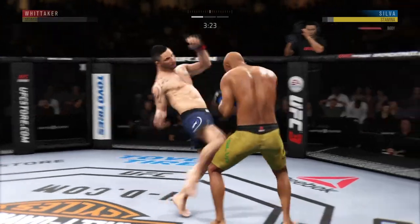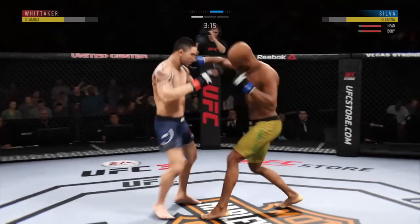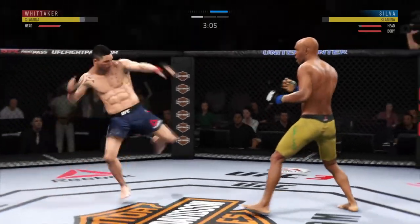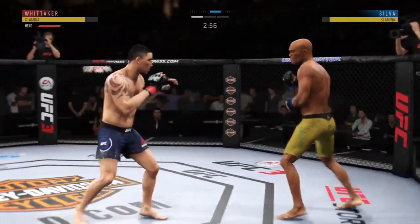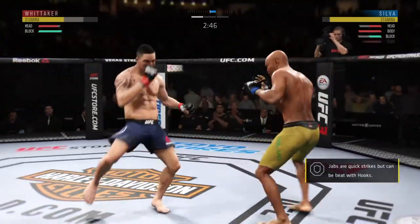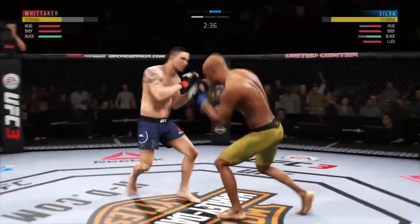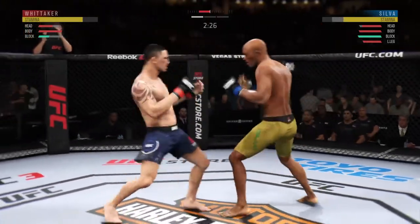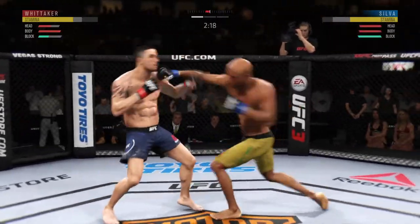He missed that kick — that one hurt. Nice punch by Silva. The left leg goes high. Just missed with the left there. Silva gets touched by that leg kick attempt. Anderson Silva with a nasty jab. He's found the target with that left hand. Silva gets stung by that leg kick and eats a right hand there.